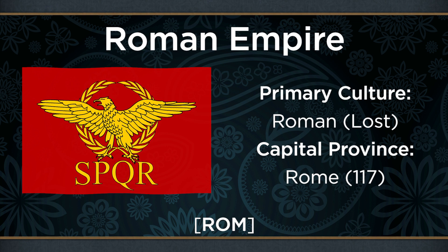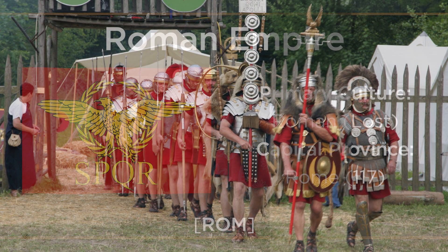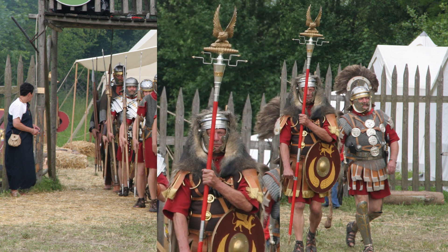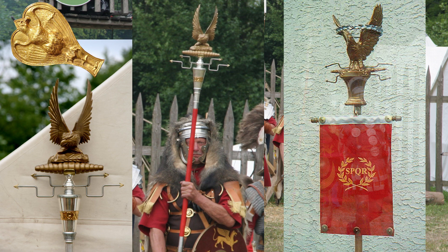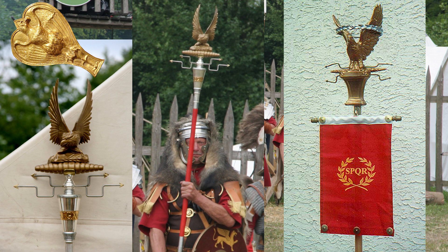For those of you who didn't know, it is indeed possible to reform the Roman Empire in EU4, although it is a very difficult challenge. While long having associations with power and imperium due to its intimidating appearance, the eagle was made especially prominent after the Marian reforms of the Roman military in 107 BC. Every Roman legion carried a standard comprising a staff topped by the figure of an eagle called an Aquila in Latin. Due to the exceptionally warlike nature of the Romans, these standards became one of the most iconic symbols of Roman dominance, and proved immensely influential in the development of European iconography.